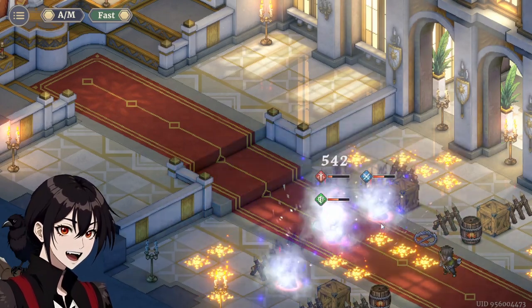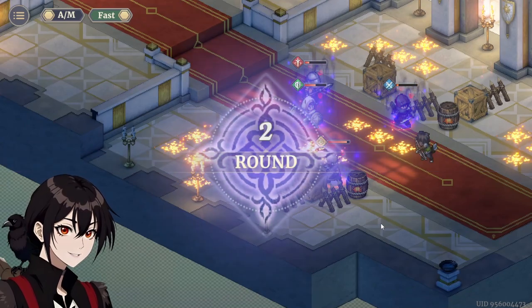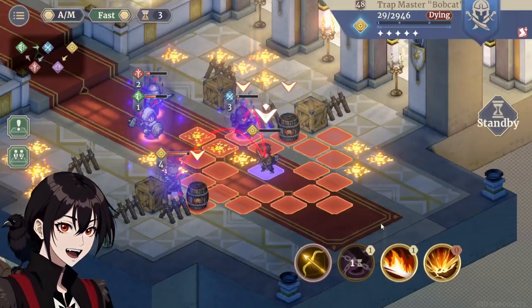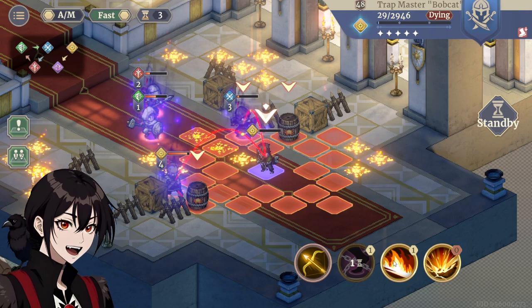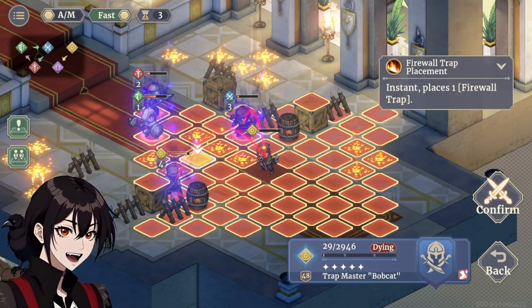Explosion number 1, explosion number 2, debuff and trap. Now the first one to move is going to be the tank, of course, so the second trap we want to put here between the tank and the assassin.